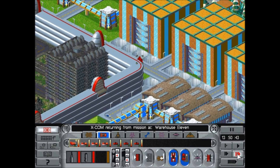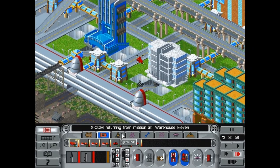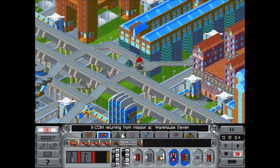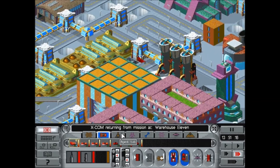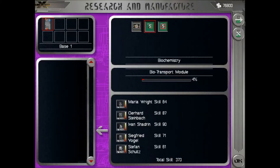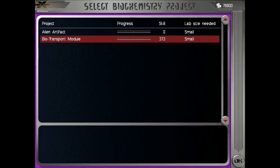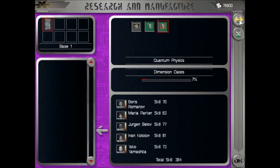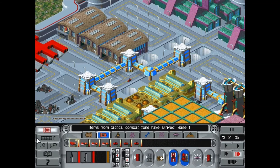Now let's see — from this first mission we should get a brainsucker launcher. Alien artifact, fires brainsucker pods. It's kind of funny how they know what it does — what the thing fires.